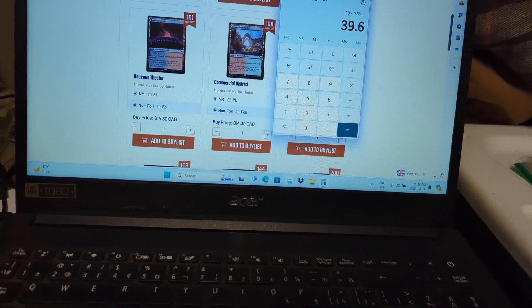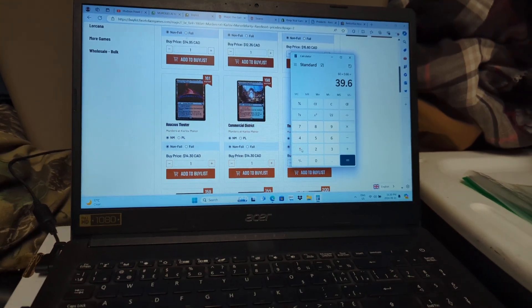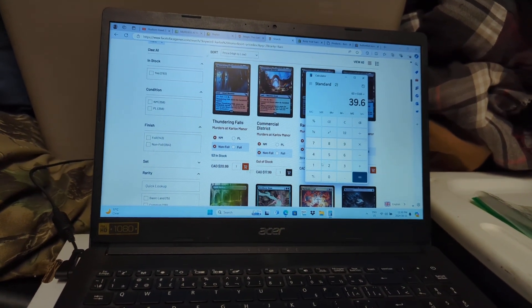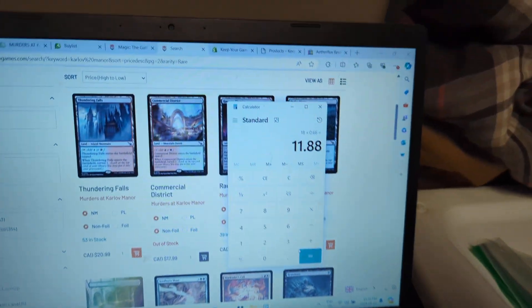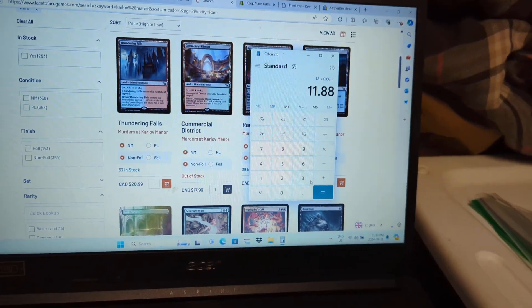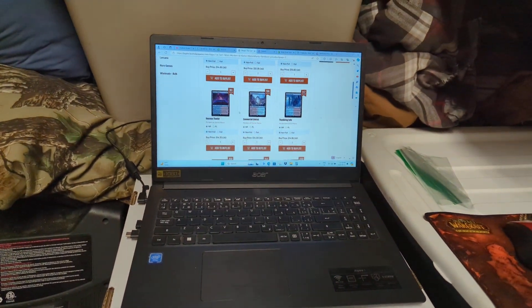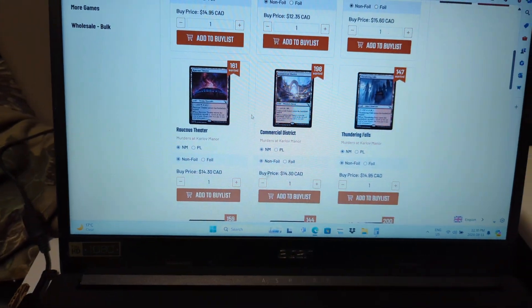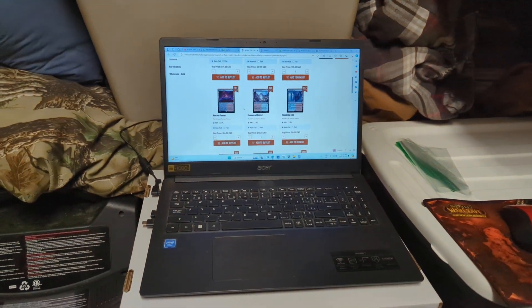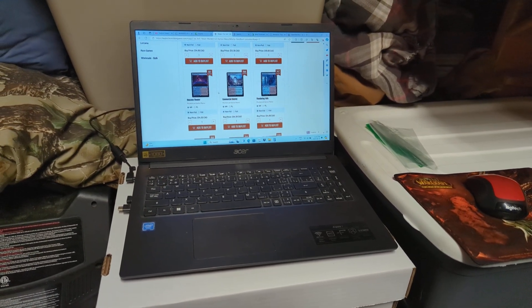If we take this $18 card and apply that 66%, if we're selling on Facebook we'd probably have to sell cheaper than Face to Face Games — so that $18 land might go for like $12 cash. And we'd have to mail things in. We checked out mailing rates — to send like 100 to 200 cards it's like $12 with tracking or $2 without tracking.